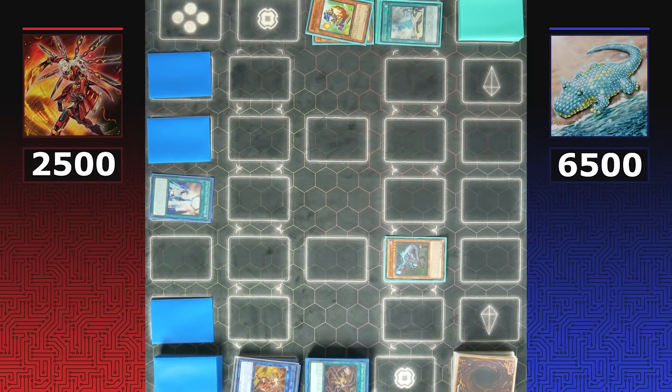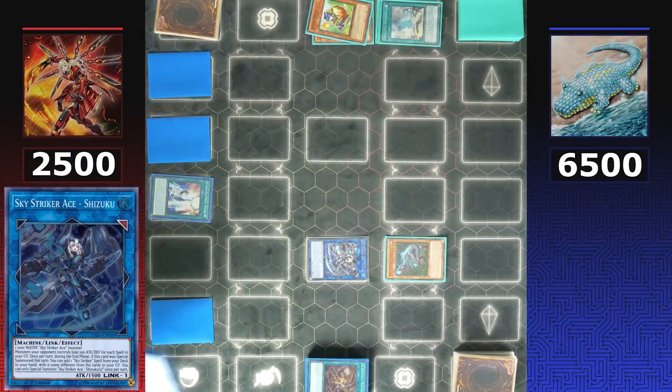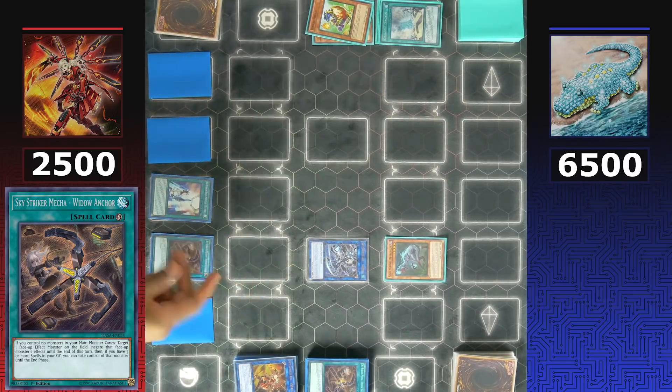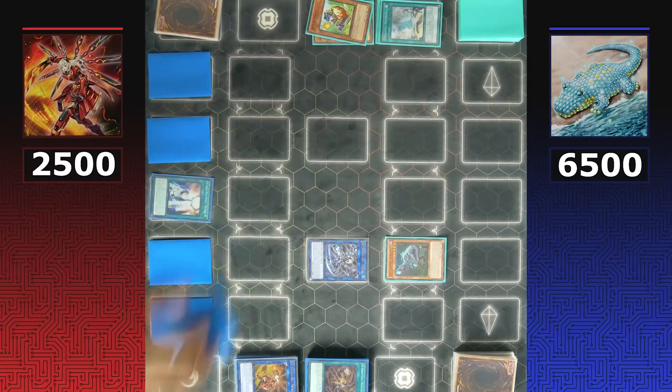The banning of Sky Striker Mobilize - Engage hurts Sky Strikers tremendously, but making it to the second round is a testament to how powerful the deck still is. Shizuku adds Widow Anchor from the deck since one was banished and one was used. Interestingly, they then activate Widow Anchor to negate a monster, and since it's still the end phase, use Multi-Role to set Widow Anchor back to the field — the rare 'Shizuku shuffle.' Sky Striker has at least one disruption with Widow Anchor set.